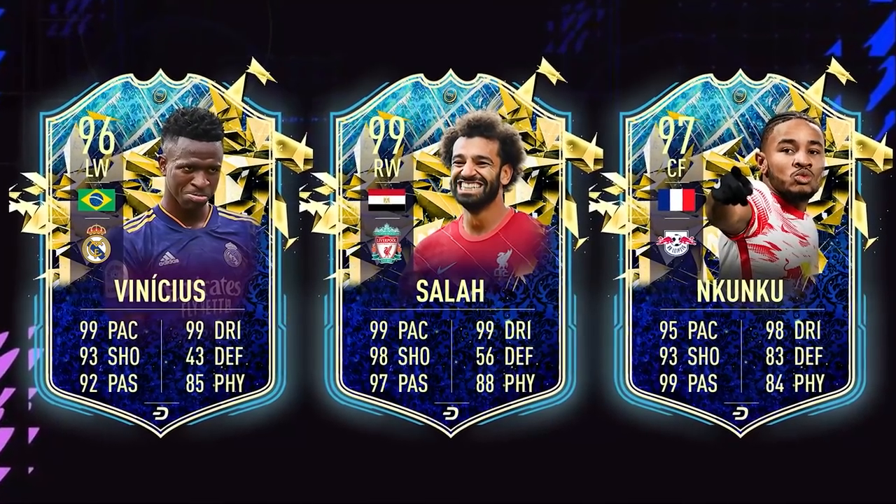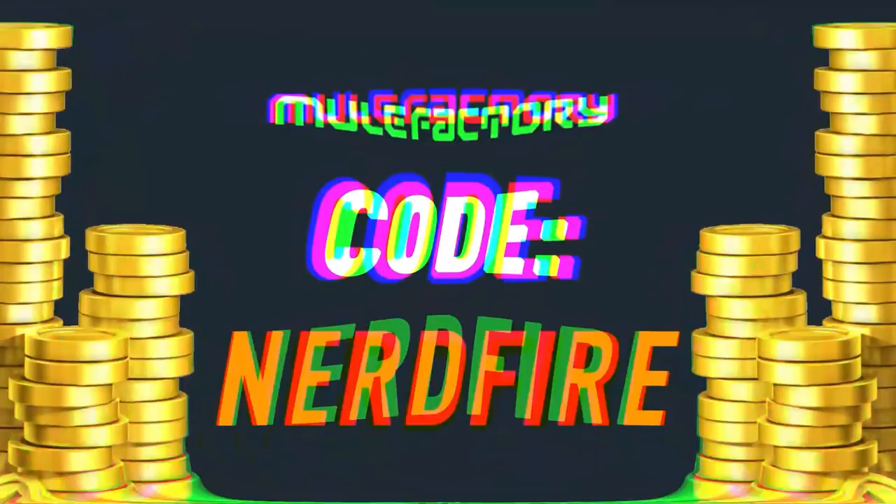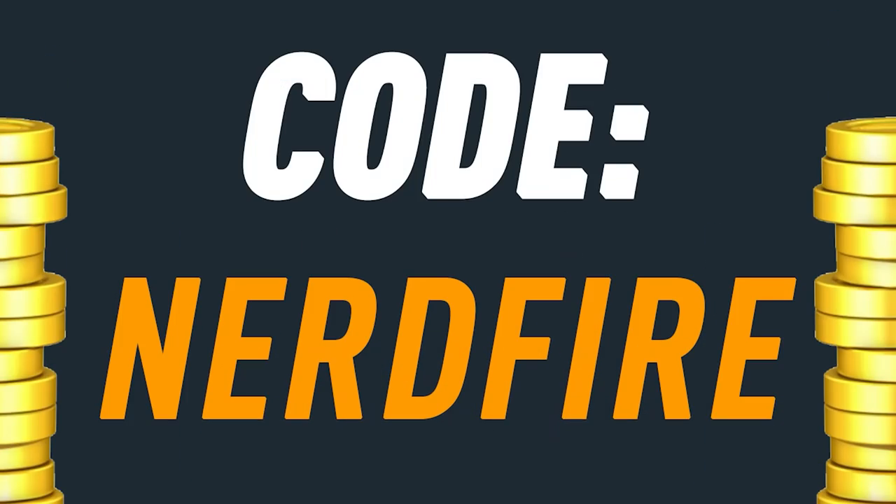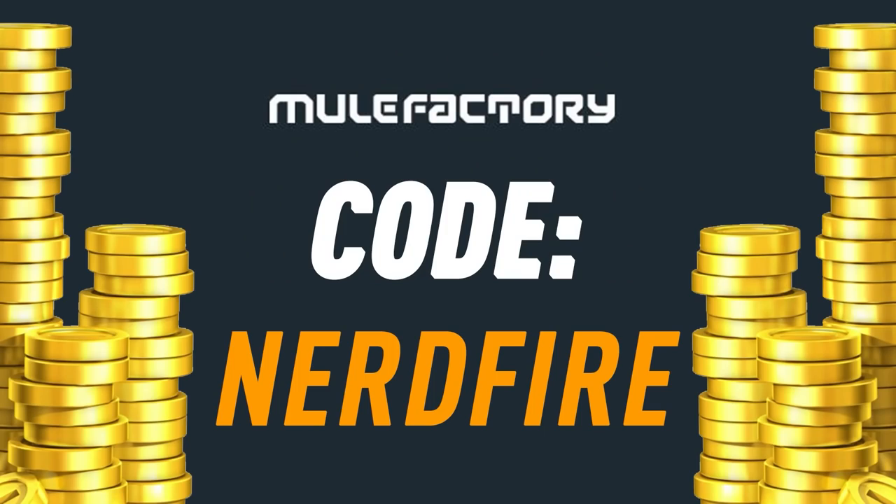The first upgrade packs of Team of the Season are here. If you are on coins and Team of the Season is just around the corner, head over to MuleFacturing.com for the cheapest, most safe and reliable coins, and use the code NERDFIRE at the checkout for 5% off your order.